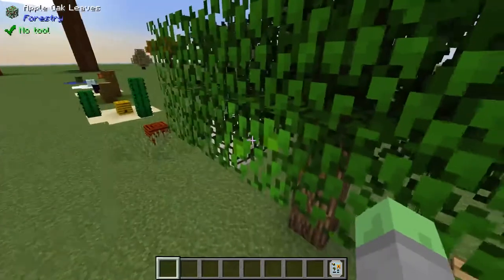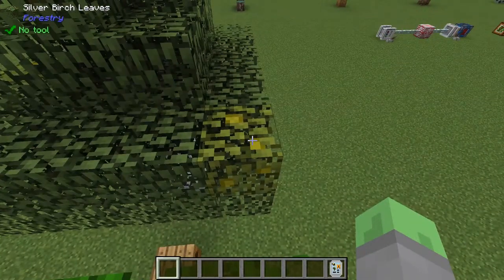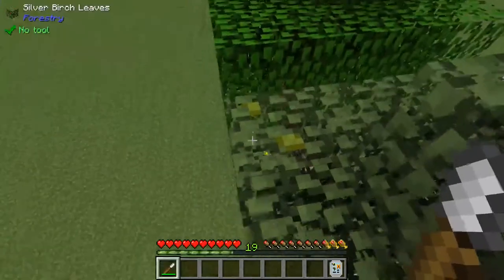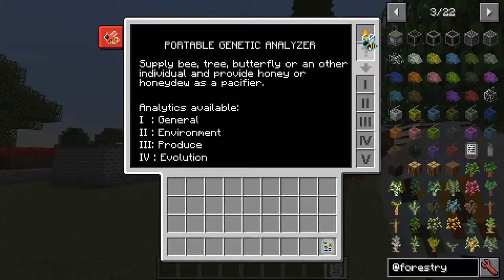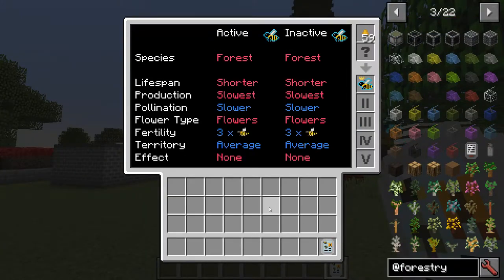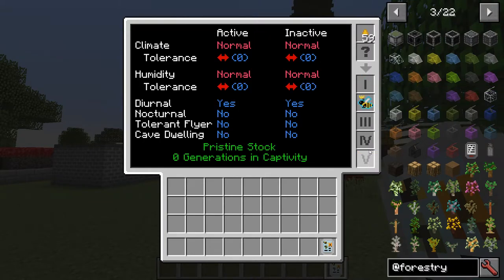Trees can be bred by planting Forestry trees next to active bees. Butterflies are mostly just eye candy, but can serve as an additional method for pollinating trees. Putting a bee, tree, or butterfly into an analyzer will allow you to see all their genetic traits at the cost of honey drops.